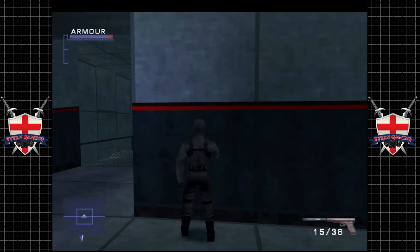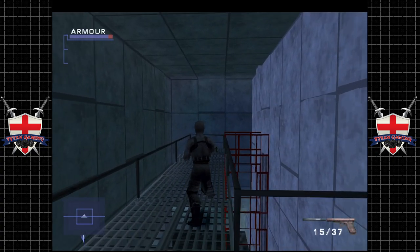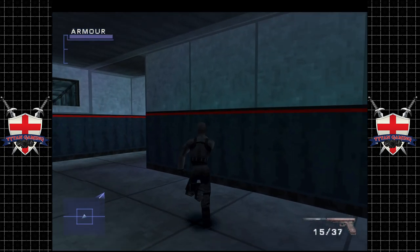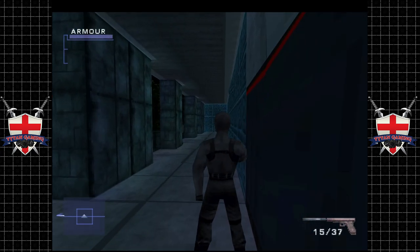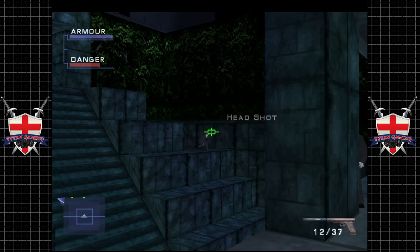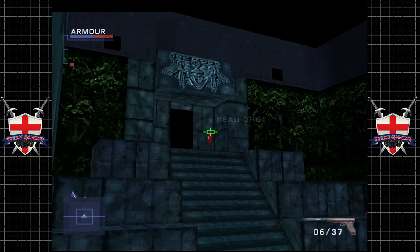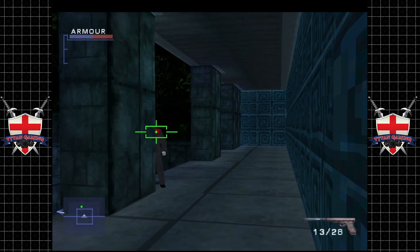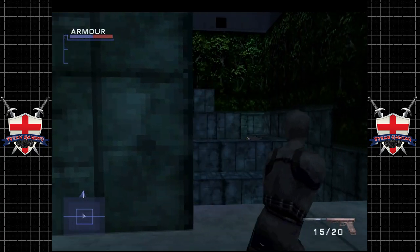We certainly remember this bit. That was the guy that was making the radio call a minute ago — he can die because it pleases me. These enemies are here to be murdered, and murdered them we will. We completely whiffed that — that was bad. That guy was reasonably hard to hit. This guy is just standing here with his mouth open catching flies — we're just going to shoot him in the shoulder until he dies from it. That must have been quite sore.